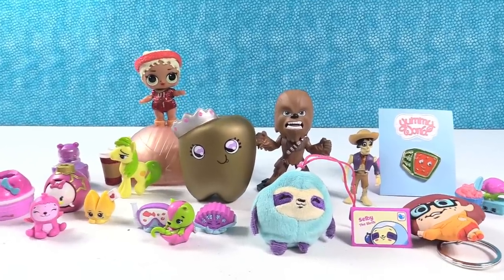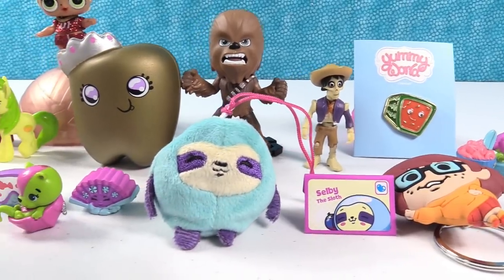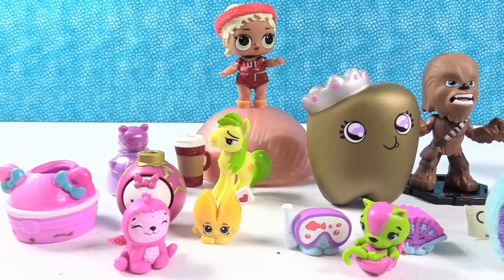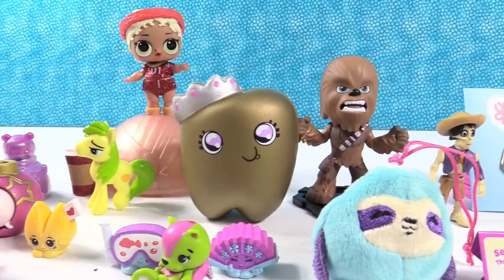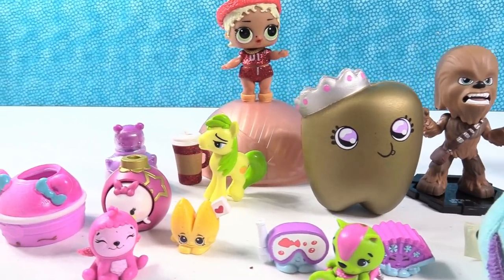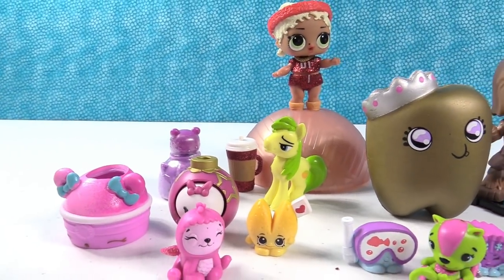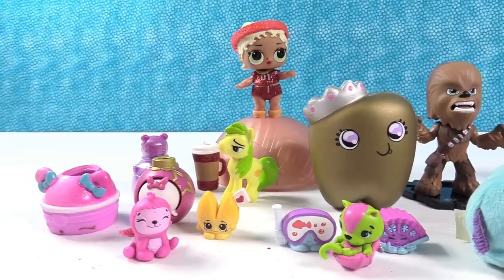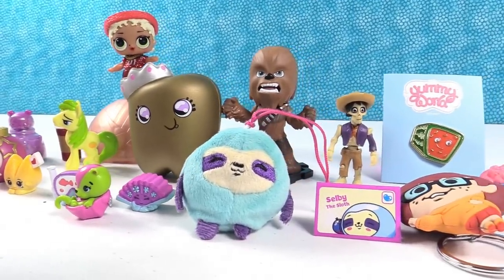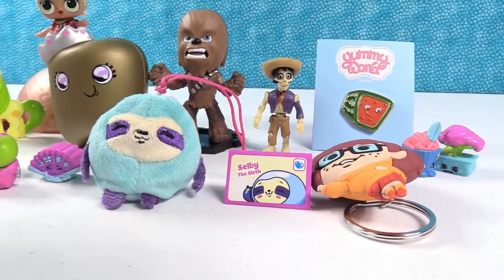Okay, that's going to do it for this episode of the blind bag treasure chest. We got lots of cool surprises today, even some new stuff. It's time to pick favorites. I have to go with Chewbacca and his gold tooth — that's the combo right there. I think I'm going to go with the Num Nom — I really like that wild berry polish and the little bear. What was your favorite thing that we opened today? Leave a comment down below, hit the thumbs up button, and the share button so your friends can see too. If you are not already subscribed to PS Toy Reviews, click the subscribe button. Thanks so much for watching — we'll see you guys next time. Bye!